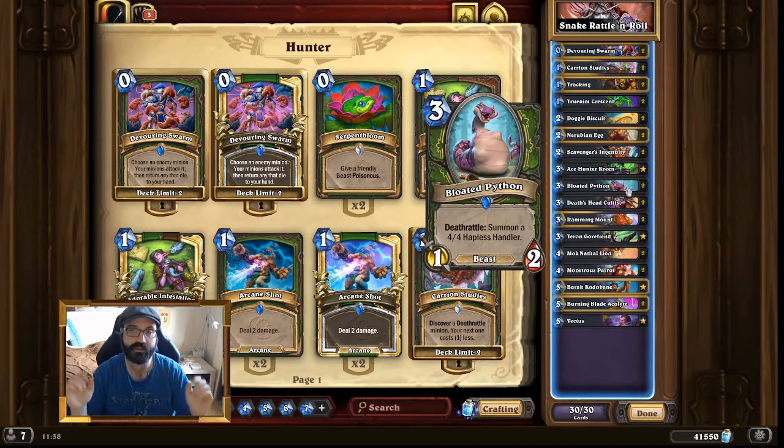The very first question you should ask about a deck at the beginning is always: what does this deck even do? This is a Deathrattle Hunter. You could also say this is a variation on a Midrange Hunter. We are trying to get on board. We will be very slow at the start, but then we take off around turn 4, 5, 6 and build up a huge board with which we are going to kill the opponent.